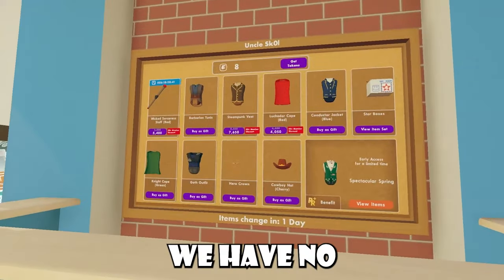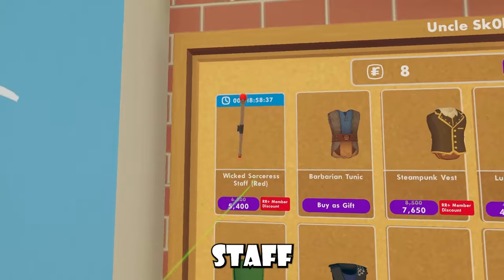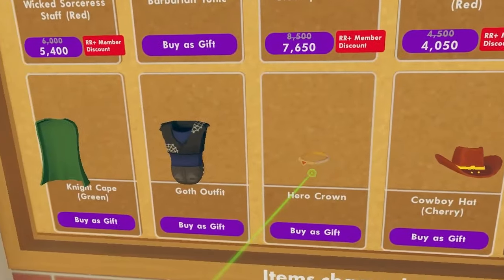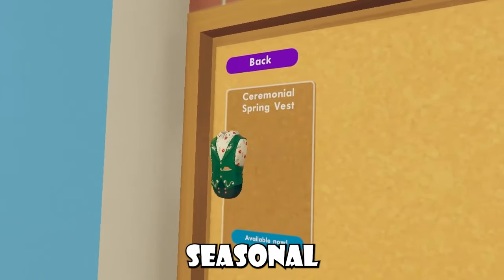Now for our Rek Center shop, we have no new items unfortunately, but we do have the Wicked Sorcerer's set. We also have the Barbarian Tunic, the Steampunk Vest, the Luchador Cape, the Conductor Jacket, the Cowboy Hat, Hero Crown, Goth Outfit, and Night Cape. I'm pretty sure we have nothing new for this seasonal item though.